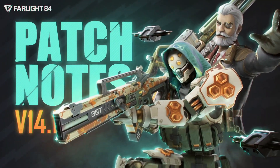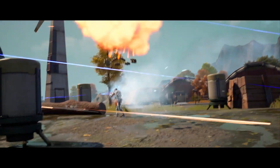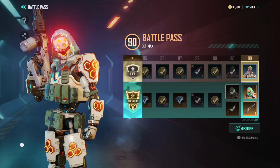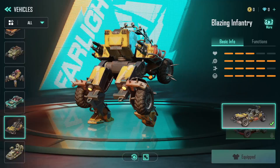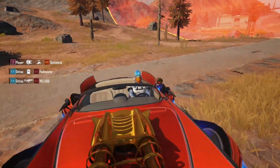Howdy, Survivors! The much-anticipated Farlight 84 version 14.1 release is almost here. This version update includes a brand new Battle Pass, explosive hero skills, new vehicles and weapons, plus tons of additional awesome new content.